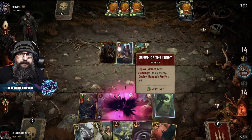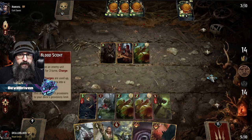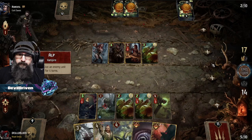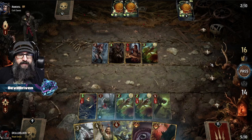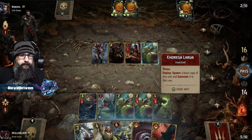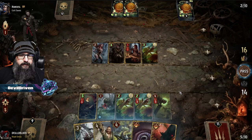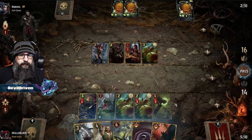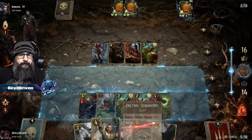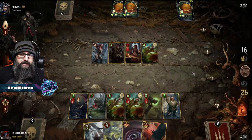Should we bleed this? This is his pass. Bleed six, huh? This hasn't gone past the point of no return yet. I think I'm gonna use this for the ability. Yeah, I think we play the agitator. 26 — we can play it again.